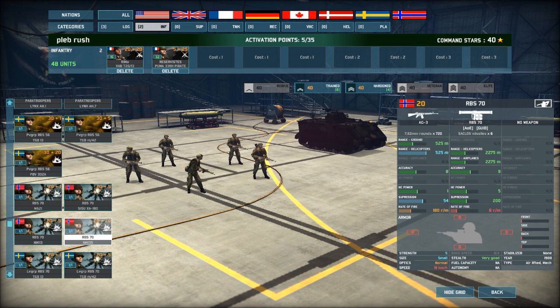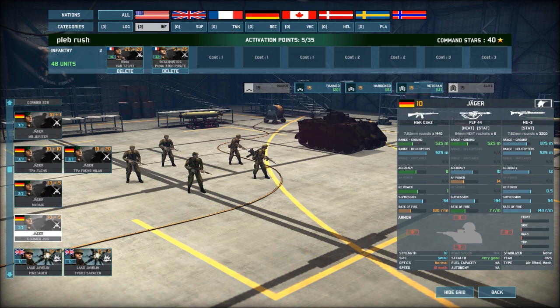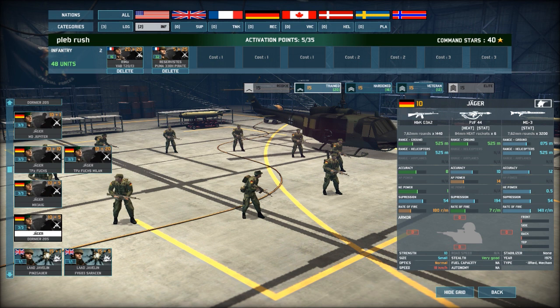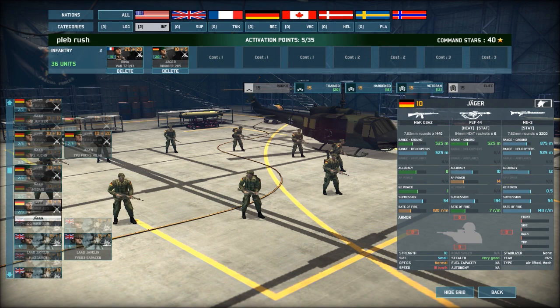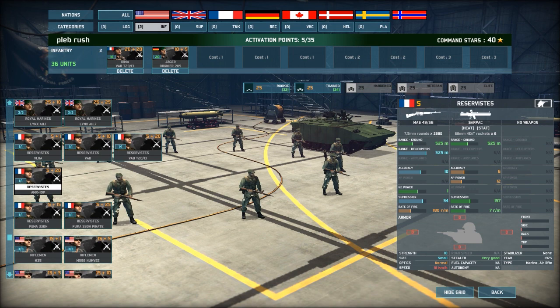The Jaegers might be an interesting choice — it costs 15 to call in in a chopper and you get 20 of them. Jaegers 16 up the top, costs 15 to call in — that's not bad. I'm going to put those in trained. They've got good accuracy with a gun. Take out the Reservists and put the Reservists back in the AMX 10P.